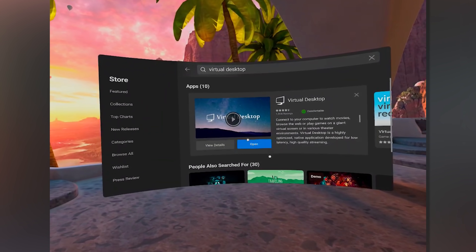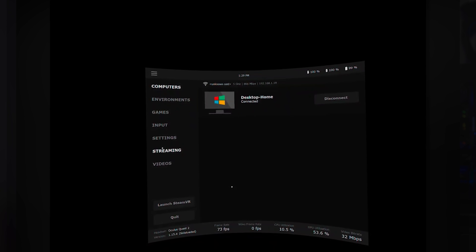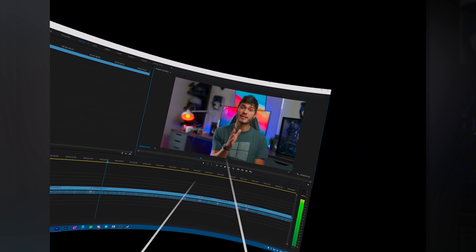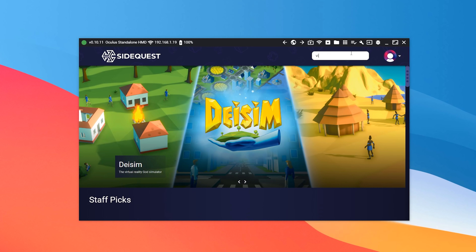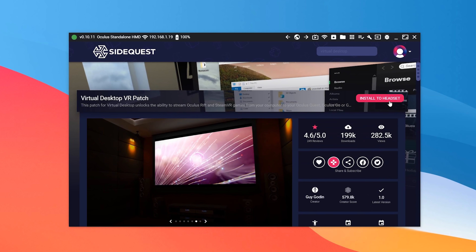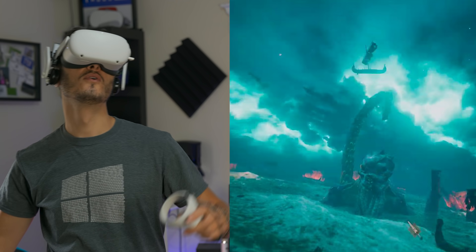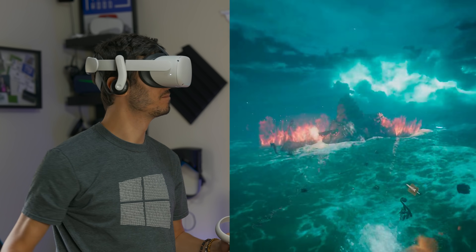But you're still tethered with a cable, so that's where Virtual Desktop comes in. Virtual Desktop is an application available on the Oculus Store that lets you use your PC on your Oculus Quest — great for productivity. There's also an experimental mode available by sideloading a patch via SideQuest right now, though that could change in the future. There's a link in the description on how to sideload with SideQuest if you're interested.